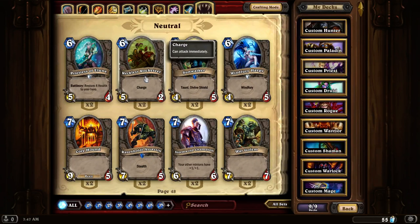Reckless Rocketeer. It has a high summoning cost — it's a 6 mana for a 5-2 charger. But if you have any low-cost spells that buff it or do something to it, you can really take out a lot of enemies with this card.